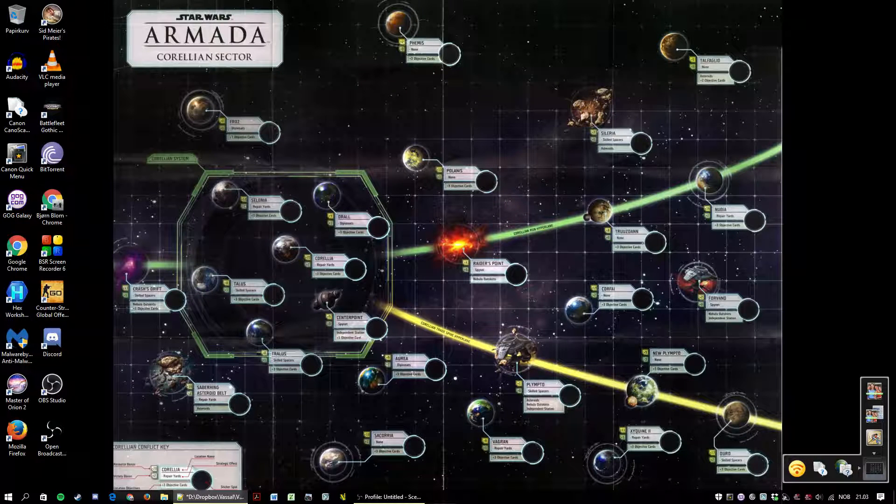I get to meet people outside my local meta. I want to meet people with a high skill level — I can find them on Vassal. I like the opportunity to participate in international online tournaments. It's an easy and cheap way to play new builds. It's not always convenient to leave home to play, or have people come over. And sometimes it's convenient to just start a game, play for a while, save it, and pick it up again later.